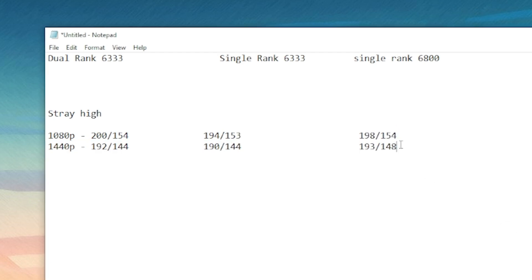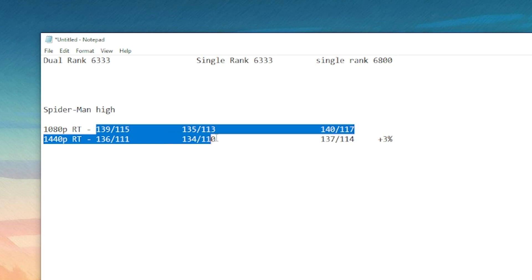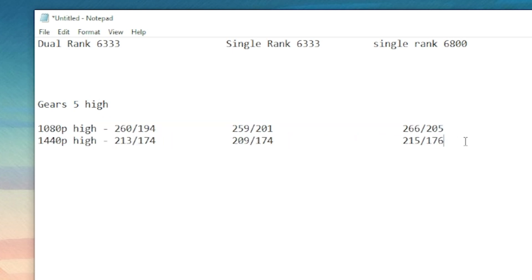Stray is up next — same as all the other videos — all exactly the same within margin of error at all resolutions. This game didn't care about the config at all. Spider-Man Remastered — we used high settings with ray tracing. The first two are the exact same within margin of error, and then the 6800 has a plus 3% on the other two — a little bit more bandwidth-hungry with ray tracing. Gears 5 is up next — I tried this one because it scales with everything — and nope, margin of error on all of them.